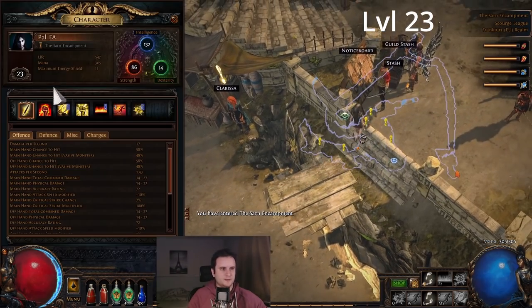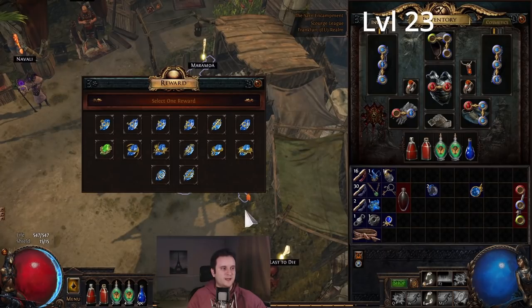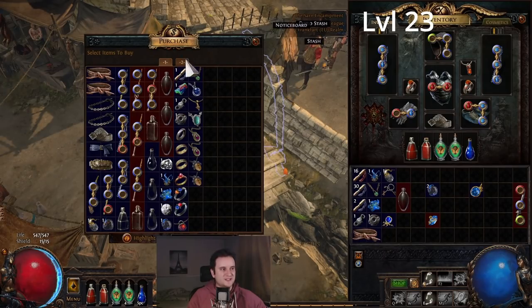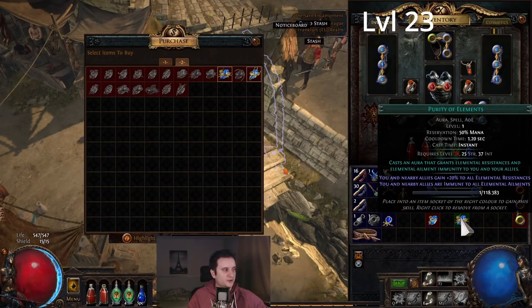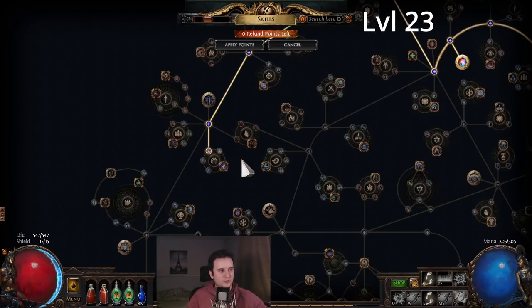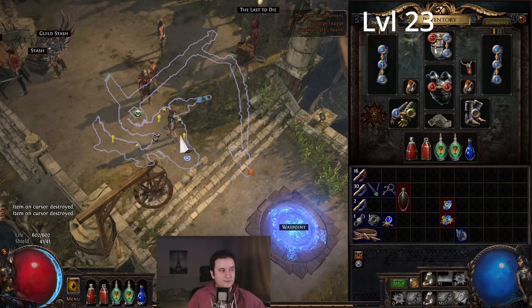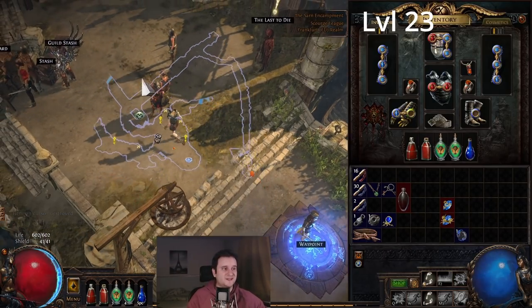We're around level 23-24. After getting the sewer keys, go to Maramoa for a reward. You want to take Flammability — it's level 24 so we can't use it quite yet — and also Purity of Elements. Purity of Elements is extremely good while leveling: you cannot be frozen, cannot be chilled, cannot be randomly ignited, and you keep your resistances way easier. This is the reason we take those aura nodes next, including the mastery with mana reservation efficiency, so we can run double Herald and Purity of Elements.